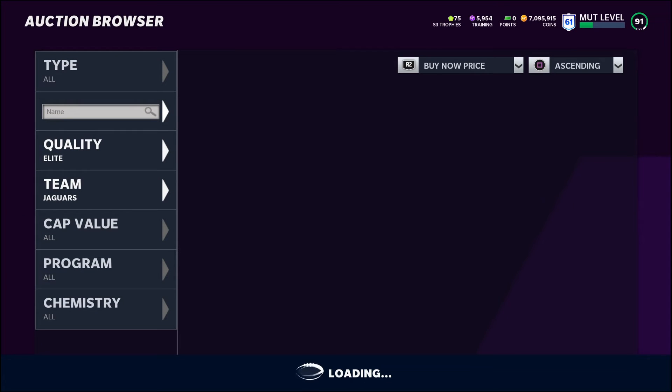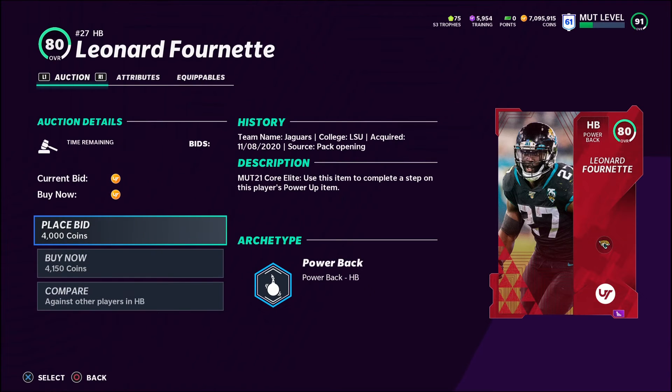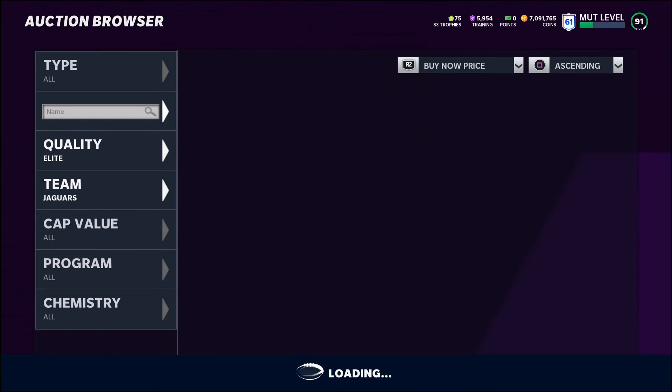Bang, we got another one. As you can see how easy this is — these are the filters I've been using and suggest others use. There's another one at 4,125. It's a very small 350 coin profit, but coins are coins.